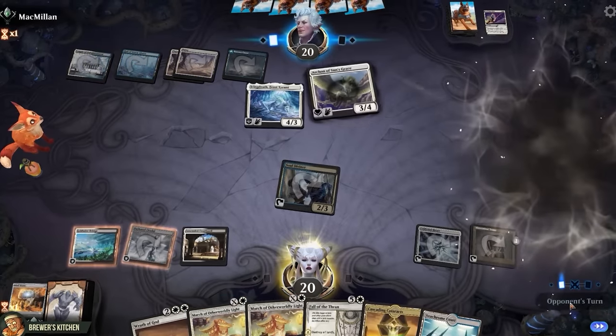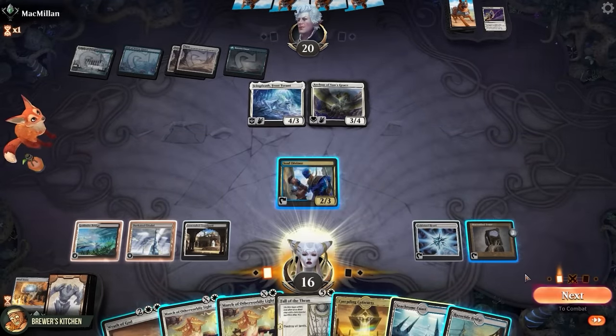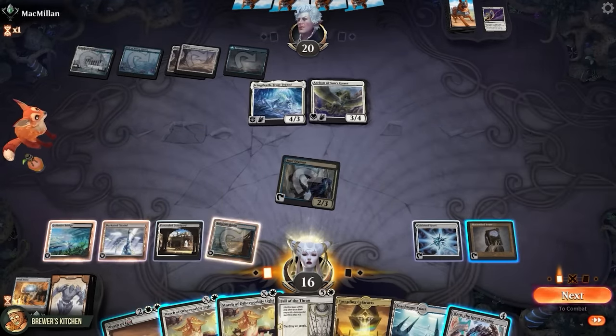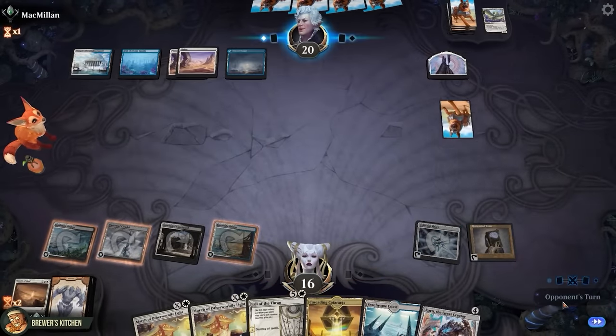Archon of Sun's Grace — okay, swing for 4. I guess it's time to clean up this board already. Activate Soul Diviner, draw a card, play a Razortide Bridge, Wrath of God — destroy all creatures. Icing Death creates its sword. Pass the turn.